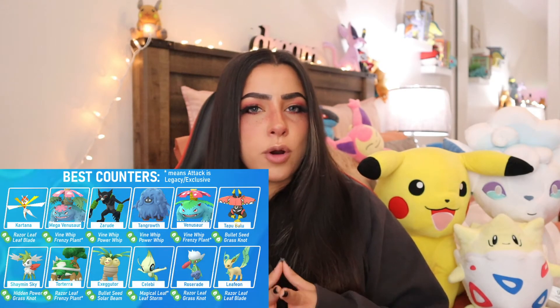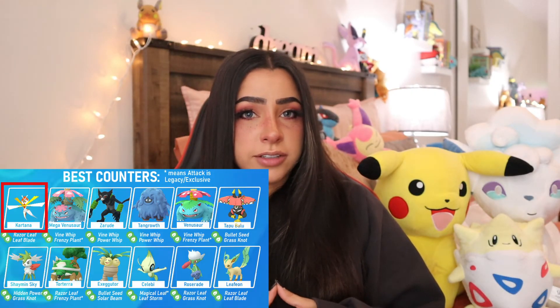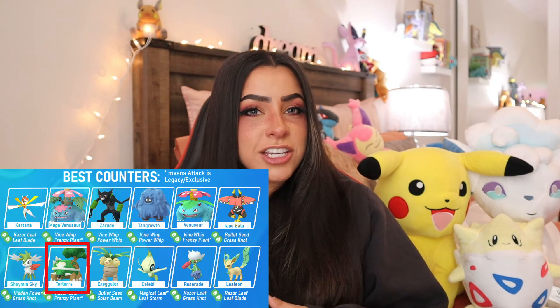Your top five best counters for Mega Swampert are: Kartana with Razor Leaf and Leaf Blade, Mega Venusaur with Vine Whip and Frenzy Plant, Zarude with Vine Whip and Power Whip, Tangrowth with Vine Whip and Power Whip, and Shadow Torterra with Razor Leaf and Frenzy Plant. You could also bring Shadow Venusaur instead of Mega Venusaur as well.